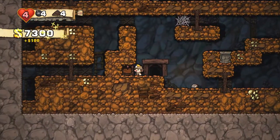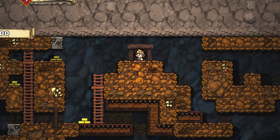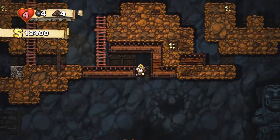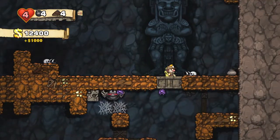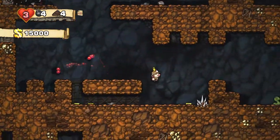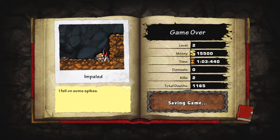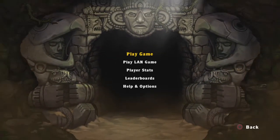The daily challenge, if you don't know, is the exact same generation for everybody. It's just to see who gets the best score and who gets the furthest. On the PS4 version you can watch people — and that's why I don't get very far in the leaderboards, because I do something stupid like that. I came 706th out of today.